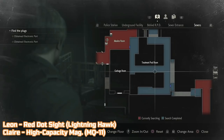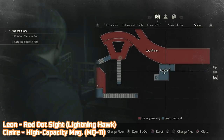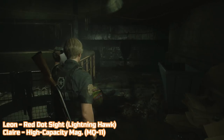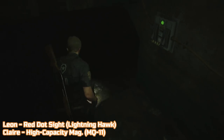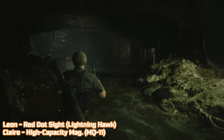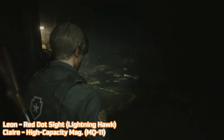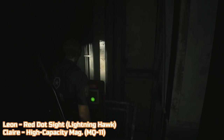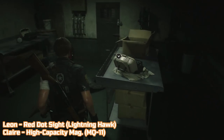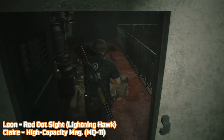The next pair of upgrades unfortunately involves more backtracking. Use the same route through the sewers to get to the workroom. In the workroom you'll find a roll of film — you'll need to develop it. There's only one place you can do this: in the darkroom on the ground floor of the police station. Use the exact same route to get to where the gun cabinet was, then ignore the cabinet and continue to the top of the stairs to find a lift. Use it and you'll end up underneath the goddess statue. Use the T-bar handle to open it up again and make your way to the darkroom. Once there, go into the back and develop the photos — they will reveal two secret locations. The one we want for this pair of upgrades is in the Stars office, so head there. Go into the small office on the left and open the desk drawer. Leon will find the red dot sight for the Lightning Hawk and Claire will find the high capacity magazine for the MQ-11.